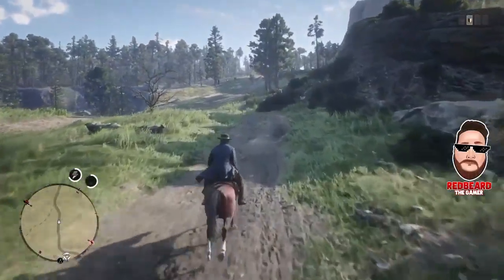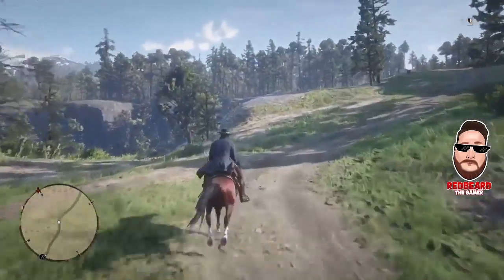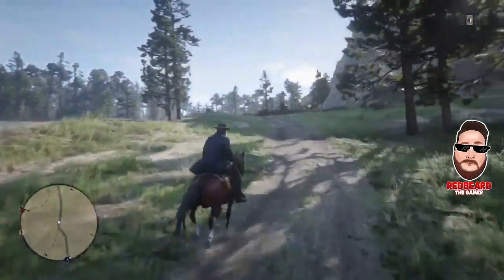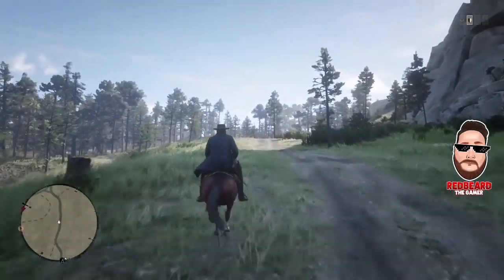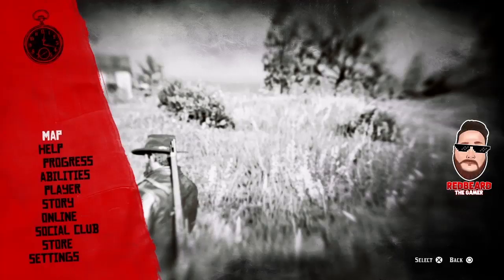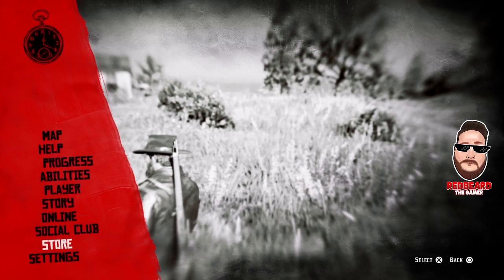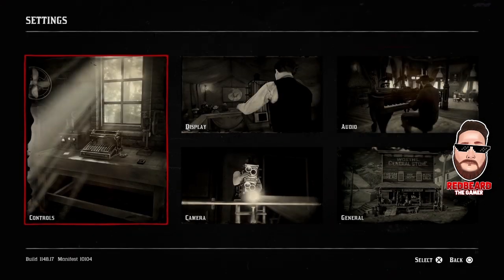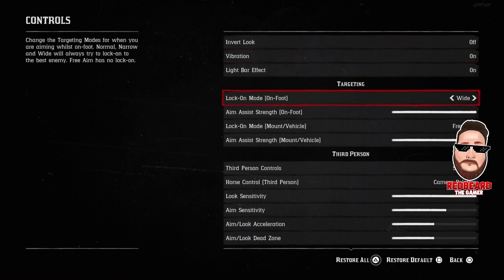You can kind of make this method your own way after you see what I'm going to show you. But at the same time you just need to work on your own method on how to be a better player as well. So real quick, pull up the menu and I'm going to show you what settings you need. Go ahead and bring up your pause menu, go down to Settings, and then click on Controls.